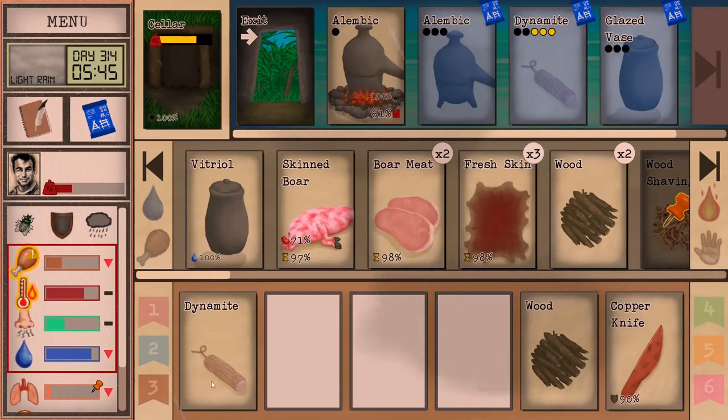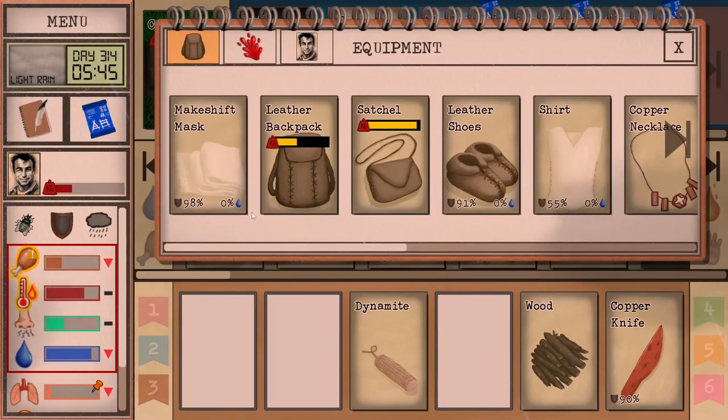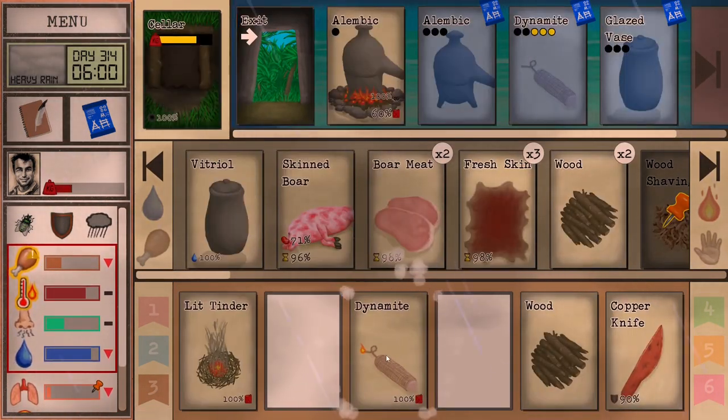You can let me know in the comments below if you have any extra questions. You can use this bad boy to blow up macaque dens, blow up fish, or blow up obstacles inside the cavern system. It's 100% safe to use. You use it by lighting it up — you're going to need some wood shavings and something to start them, and then you light it up.